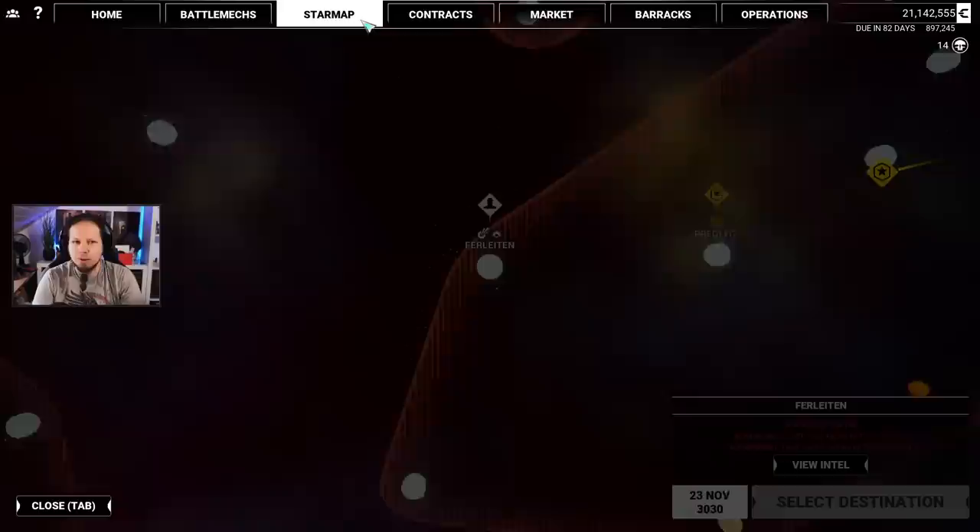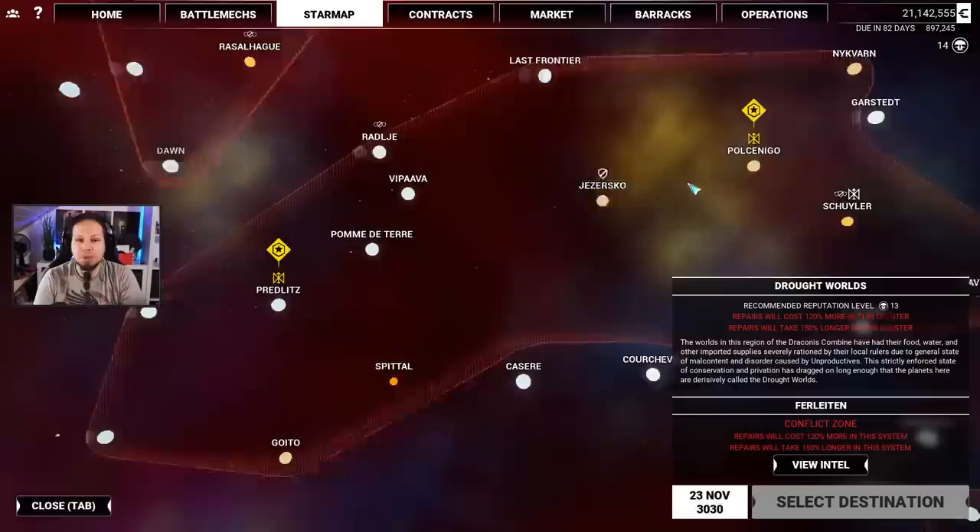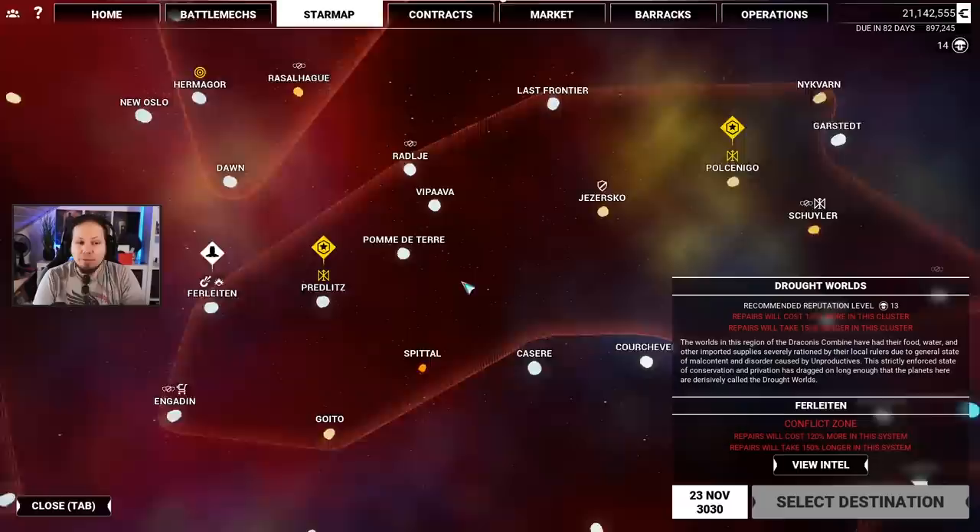We have some new contracts to do and I would say we're gonna do it. However, we are not doing it right now. The contracts here, the yellow ones — we have a raid there and then there's a raid there, which means that we get some nice stuff out of it when we do them.